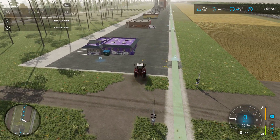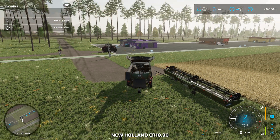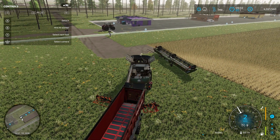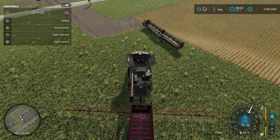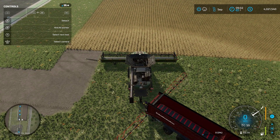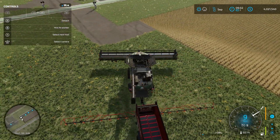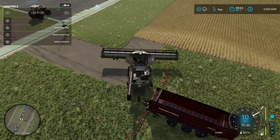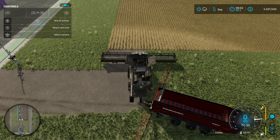Get him parked out of the way. Let's get this guy all turned on. Straw soft swath is enabled, so we're good there.